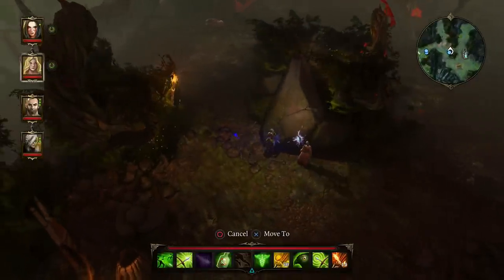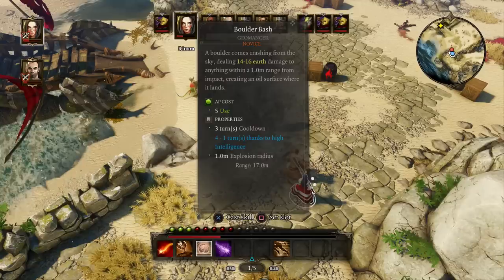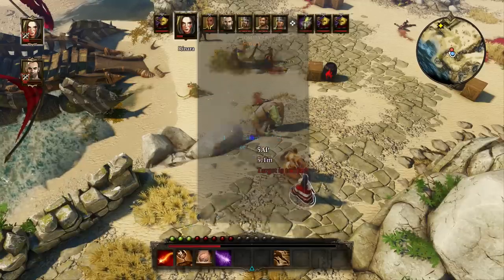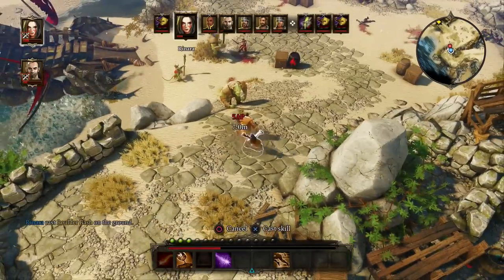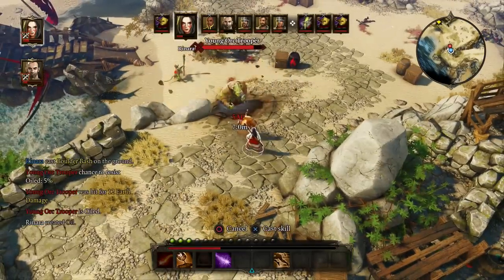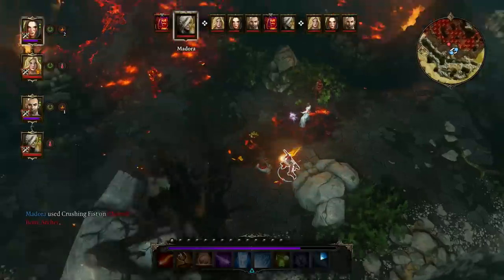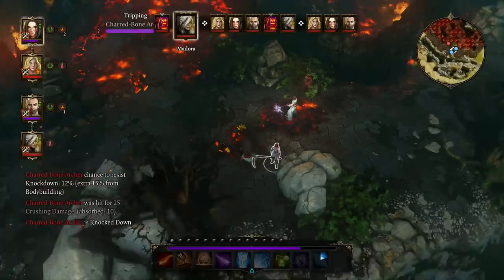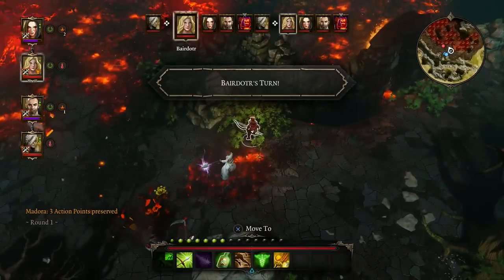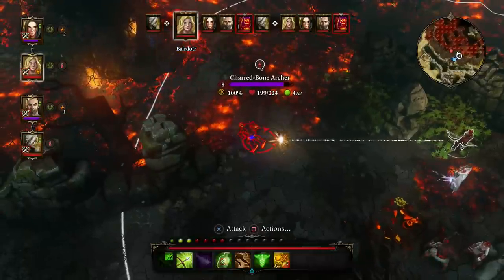Divinity Original Sin is an open-world role-playing game where all combat takes place in a turn-based tactical RPG system. In most tactical RPGs, at least those that come to us in the console gaming world, you select a location from a map and then engage in combat — not running around the world, gathering quests, and facing random encounters, much less doing so cooperatively. That's right: co-op tactical RPG. So on paper, Divinity Original Sin is quite a treat.